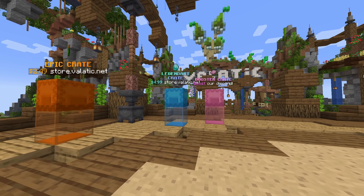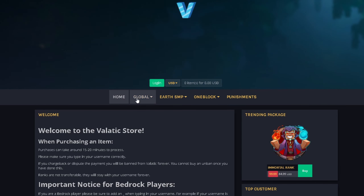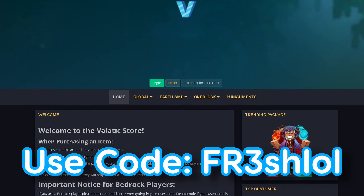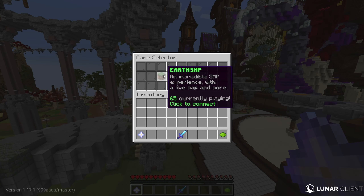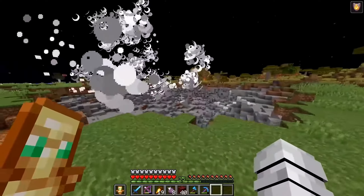You can even get an exclusive rank or kit just by going to their website down in the description and using my code FRESHLOL for a discount. Apart from all that, the server has different game modes like 1Block, Lifesteal SMP, and many more coming soon.